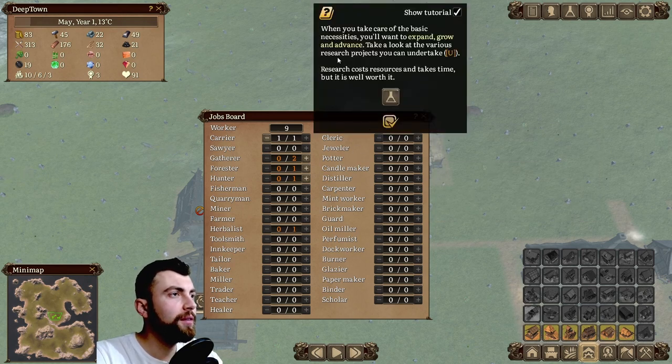When you take care of the basic necessities, you'll want to expand, grow, and advance. Take a look at the various research projects you can undertake. By pressing U you will bring up the research tab, or research board.